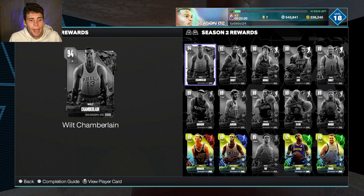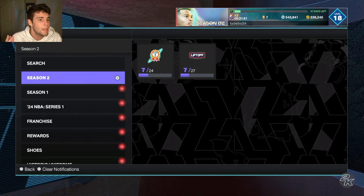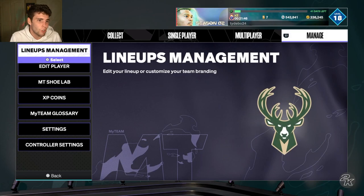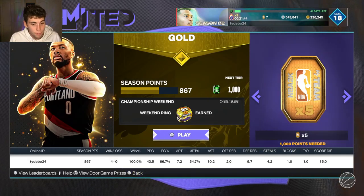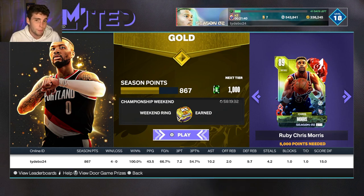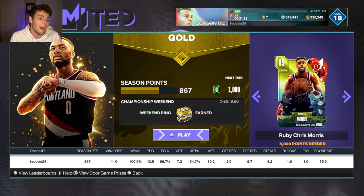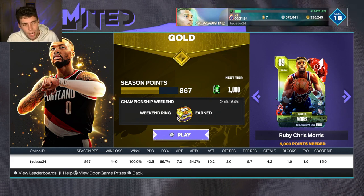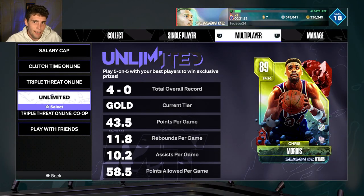I saw a video today where somebody was ranking the ruby MyTeam rewards and they literally couldn't even rank them because they're all so mid and so mediocre. Shoutout to Mike Ike for that. Try to have fun this season playing your favorite game mode. Another person said why would I buy MJ to grind for Chris Morris — another very solid point. What's the point of having Michael Jordan when Chris Morris is your ultimate reward? Let me know your thoughts down in the comments. Drop a like, subscribe if you're new, and as always I love you guys — have a blessed day.